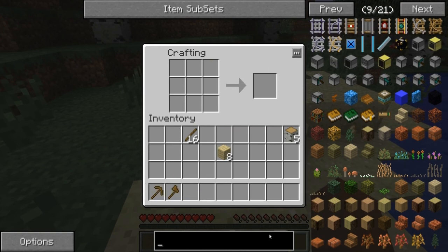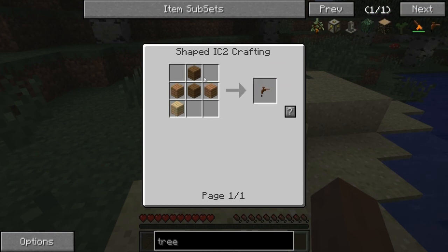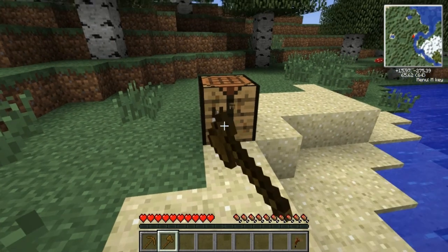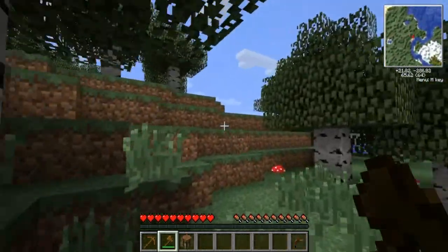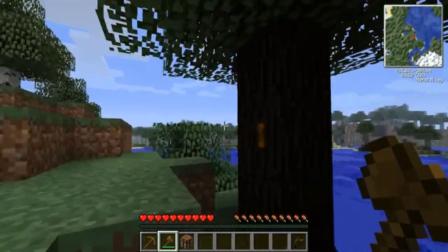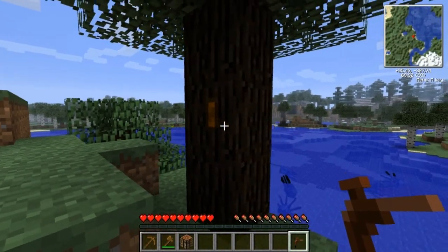I want to make a tree tap - I can't remember how you do them. There we go, so it's basically wood. There we go, tree tap. And that will be used to get the... I can't remember what it's called, but it will get some out of the tree and then that can be turned to rubber eventually. I think it was a macerator or something.